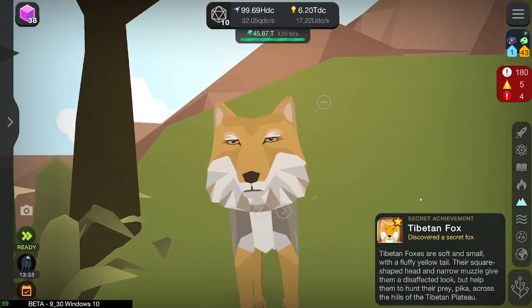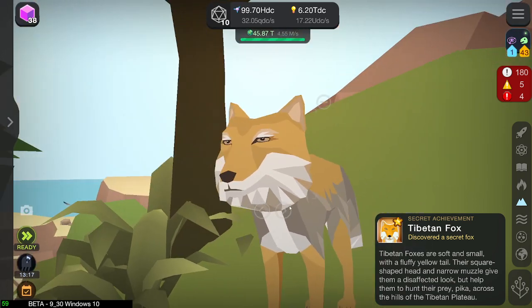It looks very grumpy. Tibetan... that's definitely not how you pronounce it. A soft and small, with a fluffy yellow tail. Their square-shaped head and narrow muzzle give them a disaffected look, but help them to hunt their prey. Pika — not Pikachu, Pika — across the hills of Tibet. Yeah, Tibetan. So it's like Tibet... Tibetan fox. Sounds about right.